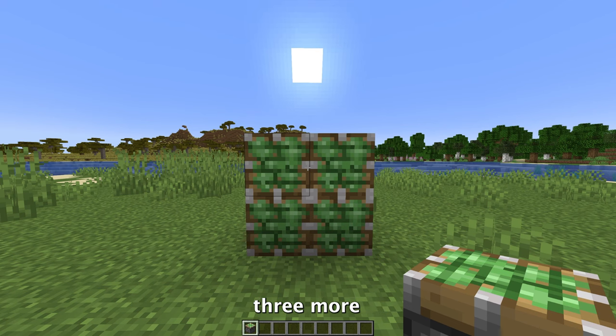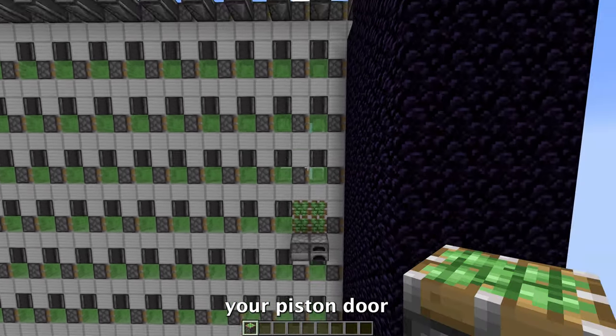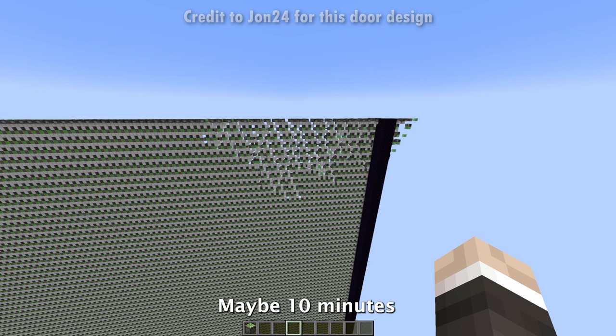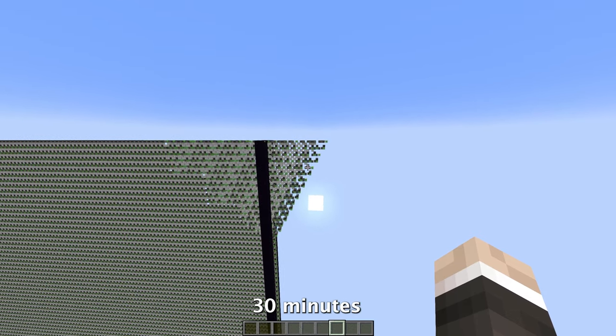The next step to finish your piston door is to place three more sticky pistons just like this, and with that guys, your piston door is now complete. Where did that even come from? And honestly guys, it shouldn't really take you that long to build — maybe 10 minutes at a maximum. But don't worry guys, this door will only take around 30 minutes to fully open and close.